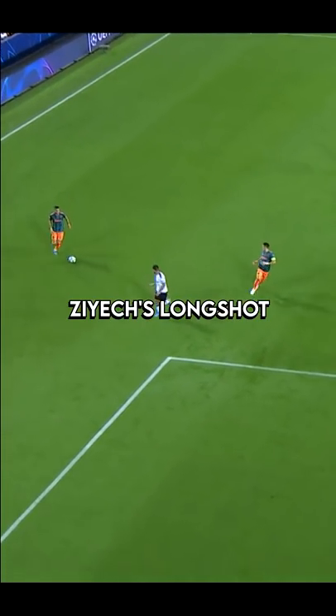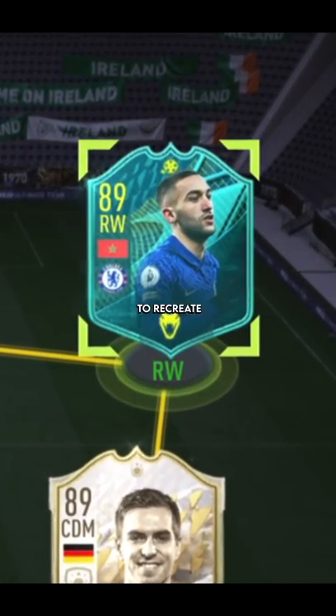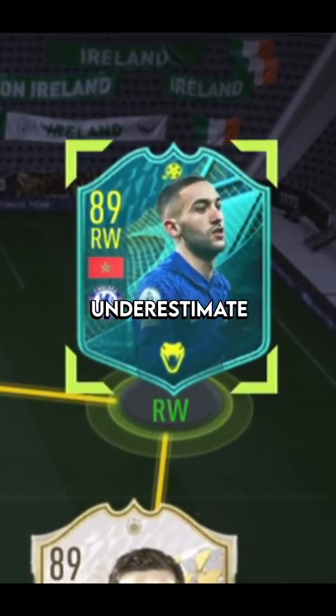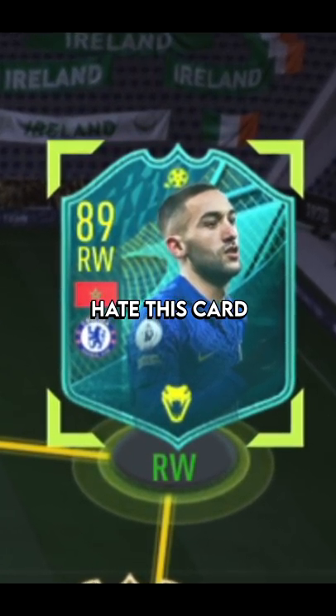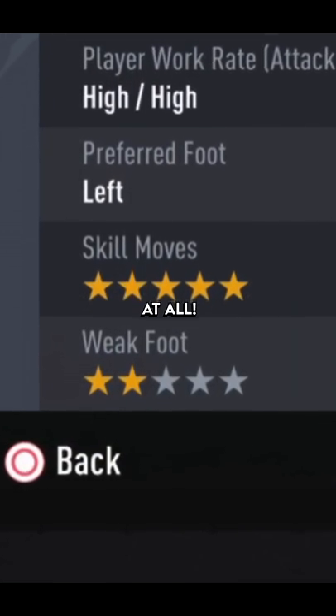I want to recreate ZH's long shot in FIFA 22. Now you may think this is an easy goal to recreate, but I think you highly underestimate just how much I hate this card. Apparently that two-star weak foot means he has no football ability at all, I swear it.